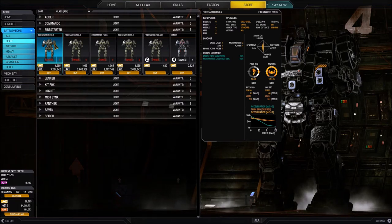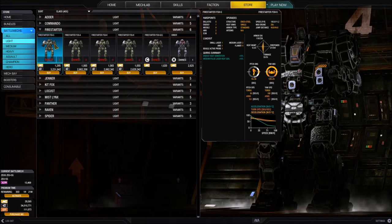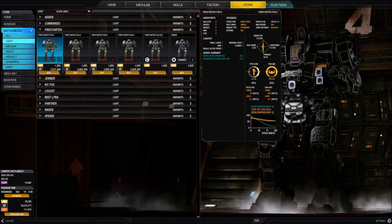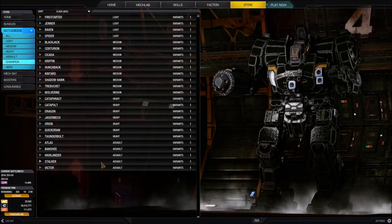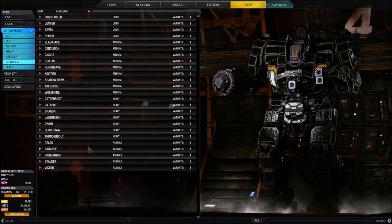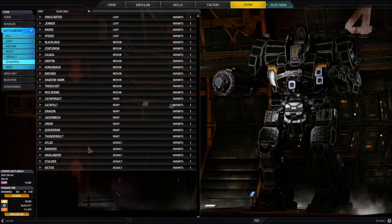What we're getting is a potentially better loadout - if it fits your play style. It's a matter for you to decide. For a new player struggling with a build it could be a good place to start. So the differences are: the XP buff, the fact you can only buy it for money, and a potentially better loadout. Champion mechs exist through the entire weight category - lights, mediums, heavies, and assaults. Currently only Inner Sphere champions are available, but clan champions are planned and will work the same way.